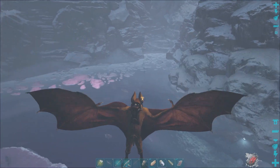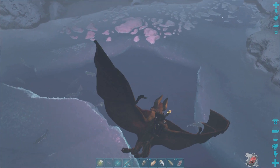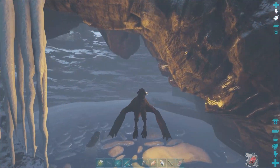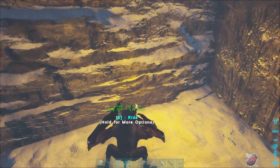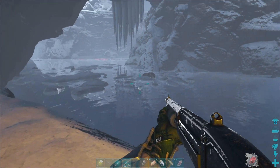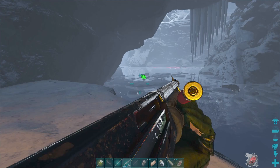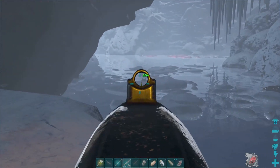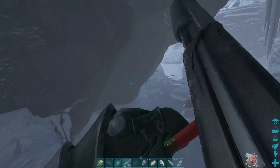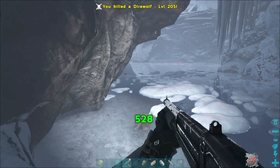Now we've got problems — all kinds of wolves and stuff. I've got to find a good place to land and start shooting. We've got saber-toothed salmon down there and anglerfish as well. We'll just deal with the wolves from where we started. Let's reload — that wolf's down. Level 185. I've heard that these are tameable but I have not tried.